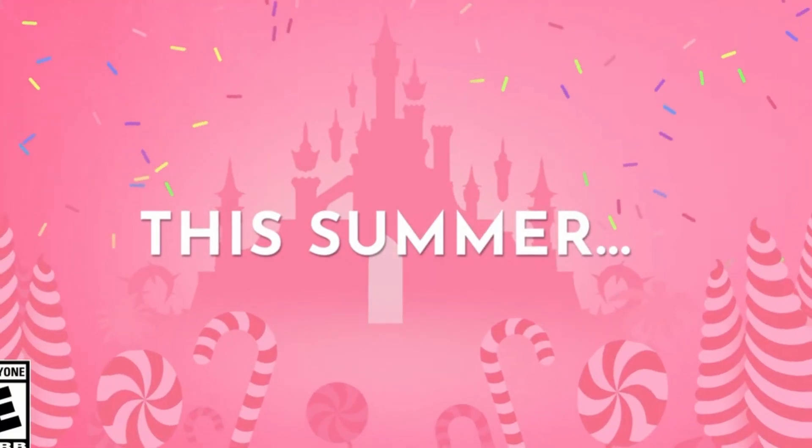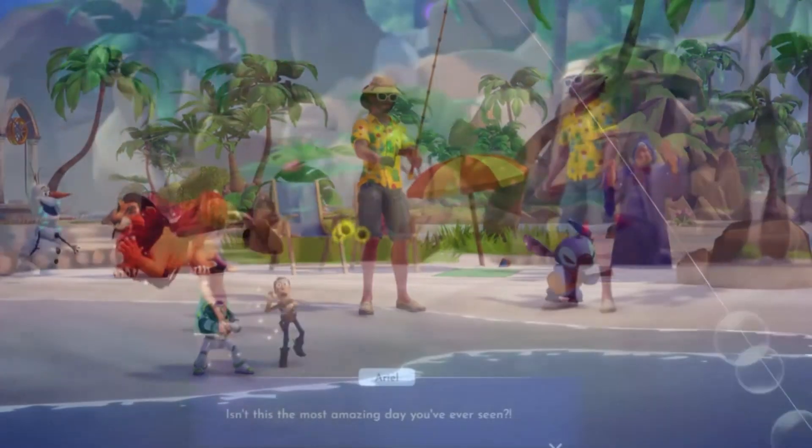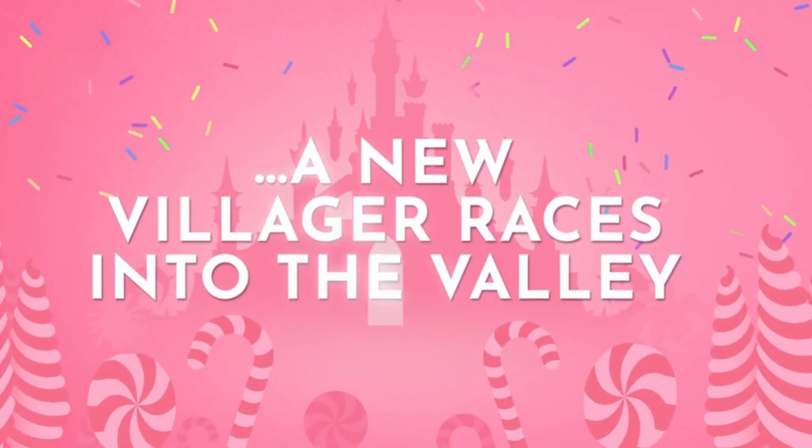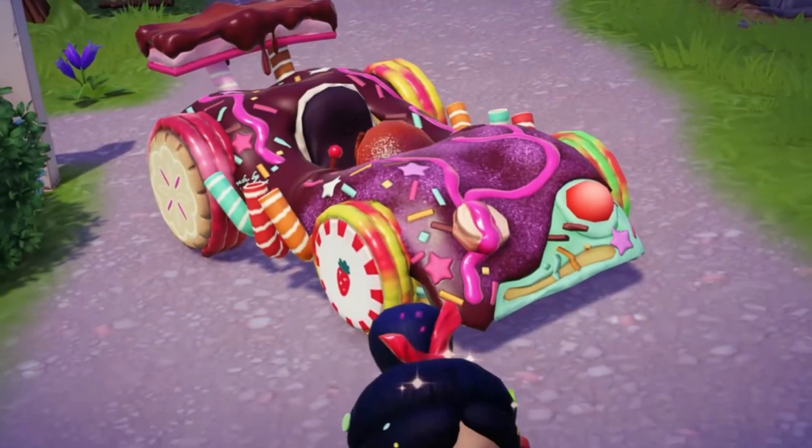Not only are the developers using this update to introduce Vanellope, they are also focusing on dropping their newest feature called Dream Snaps, which is actually what the update is called.